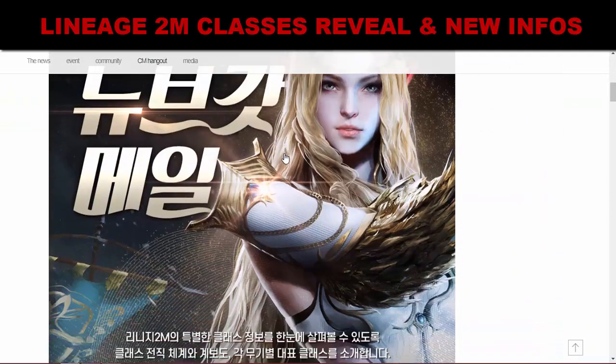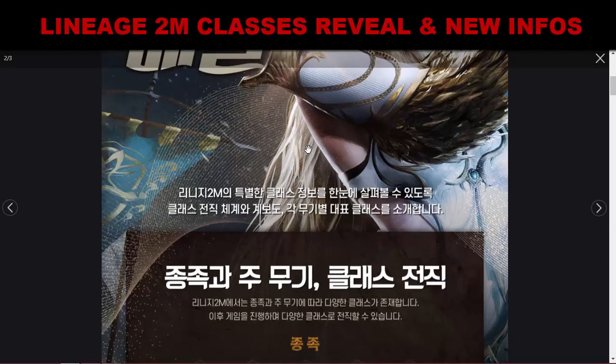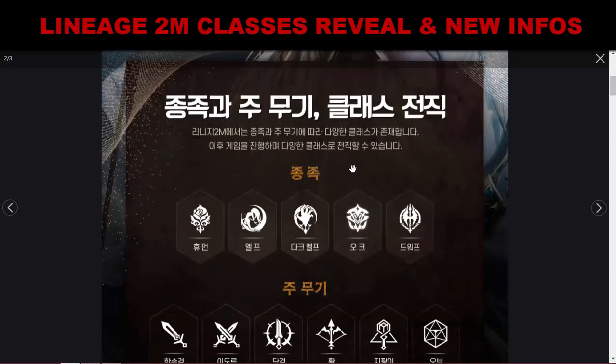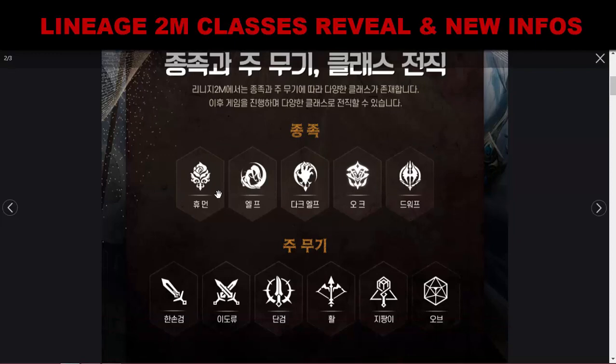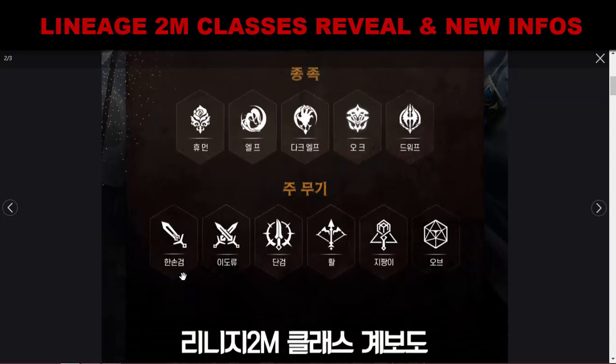This article is about the class reveal. We have five races: Human, Elf, Dark Elf, Orc, and Dwarf. The Elf and Dark Elf icons are new compared to classic Lineage. The class in this game is based on weapon usage — we have Sword, Dual Sword, Dagger, Bow, Staff, and Orb.